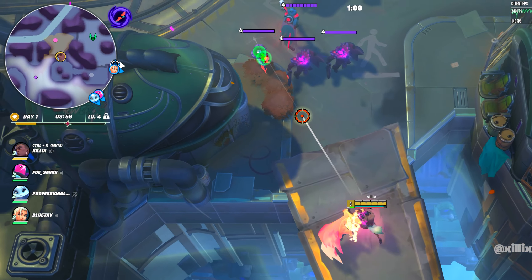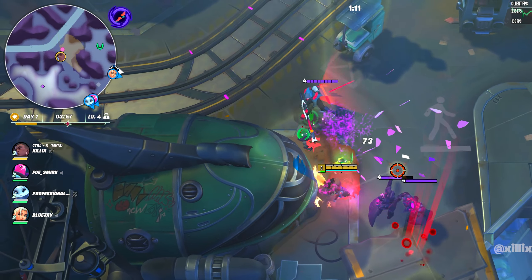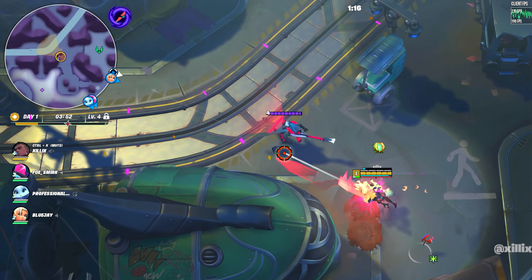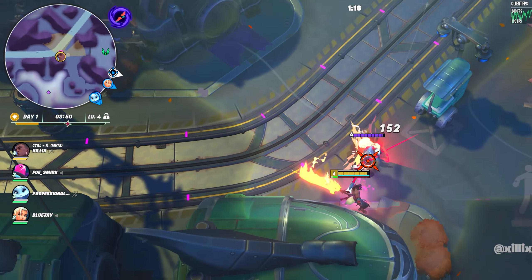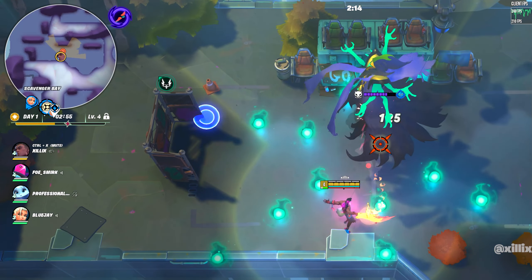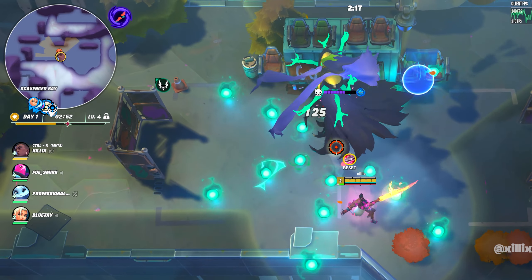A lot of these mobs also have a support unit — normally a green guy — and I always try to take him out first before he pops a bubble, which makes you waste more time killing the group. He also heals every unit nearby, so you really want to take him out, especially if you're trying to kill a giga boss. Just like mini bosses, epic bosses can be staggered too — just watch for that blue ring.